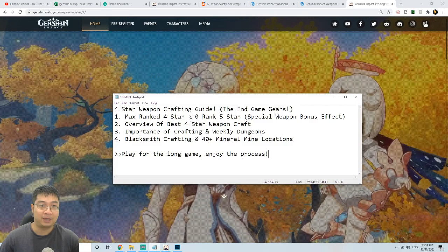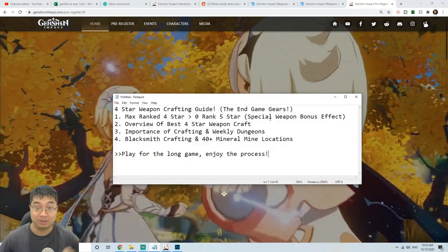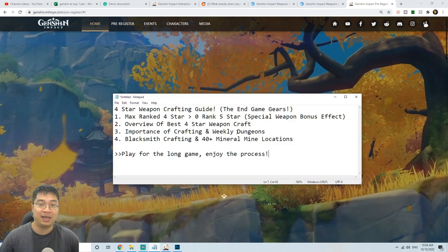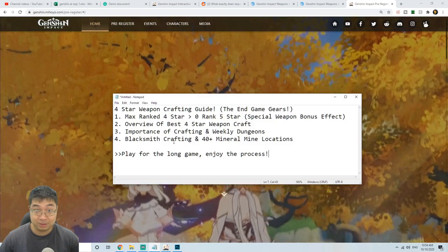The first point we'll talk about is why a four-star max rank weapon is better than a zero-rank five-star weapon, because of the special weapon bonus. After that, we'll look at the best four-star weapons, compare the stats and crafting materials. Followed by that, we'll look into the importance of crafting and weekly dungeons, and lastly we'll look at blacksmith crafting — I'll show you over 40 mineral mine locations to get a head start collecting minerals and crafting your weapons as those minerals respawn.